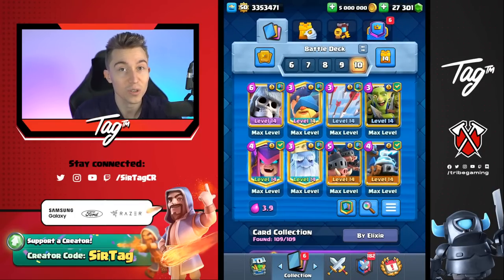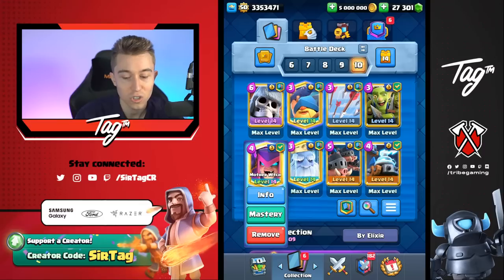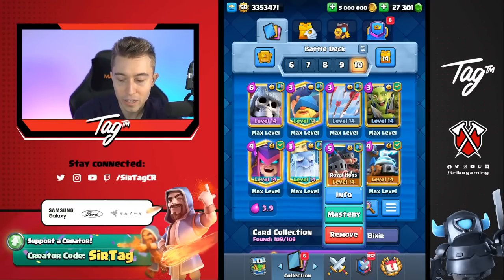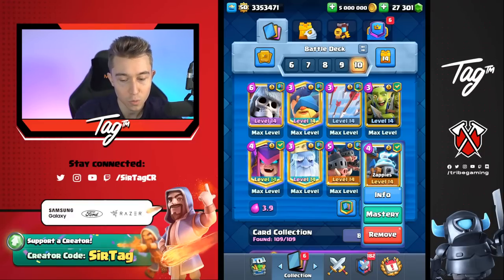This deck is really good at counterpushing. We've got Giant Skeleton and Fisherman — two cards that are going to allow you to win bridge battles. The Fisherman can make sure that you pull all of your opponent's range units to your side of the map so your tower can focus them down, and it also pulls things closer to the Mother Witch so you can finish it off and turn it into a pig. Giant Skeleton blocks up the lane. With bait cards like Goblin Gang, Mother Witch, Rail Hogs, and Zappies, your opponent's going to struggle to Fireball or Poison all at once.